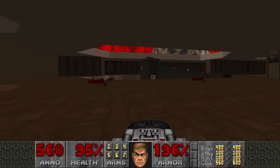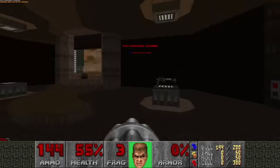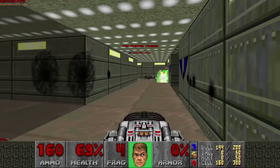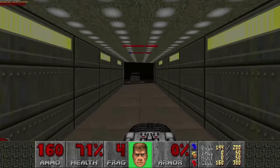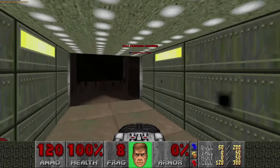Very sneaky. And speaking of sneaky, in deathmatch you can actually shoot the BFG without making a sound. While you charge up your BFG, quickly bump the wall so the player makes the 'oof' sound. This sound overrides any sound your weapon is making, and that's how you can abuse the silent BFG trick.